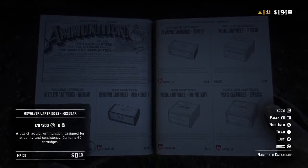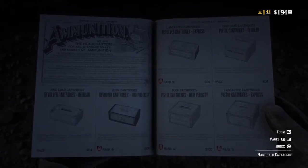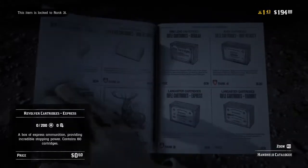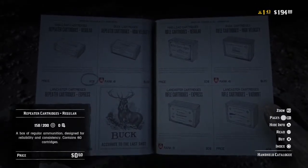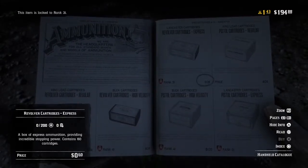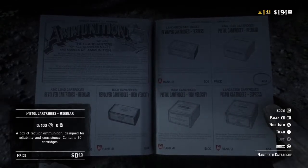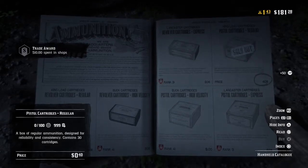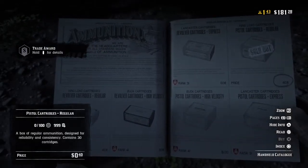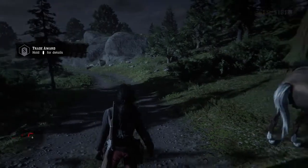You click on that and here are several different bullet options of what you can buy — the standard revolver which you have, or whatever revolver that you switch to. R1 is turning to the right, L1 is turning to the left. As you can see, all the ammunition that you need is right here. I'll go ahead and buy a bullet here, just for example. Then you use the access button to close the book.